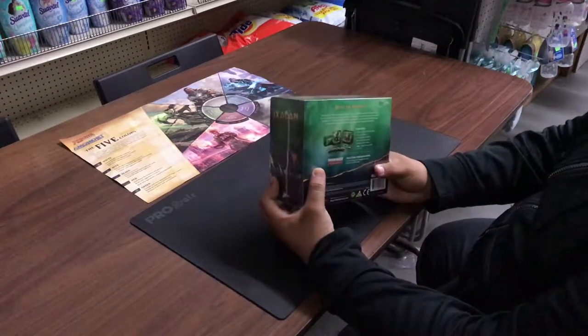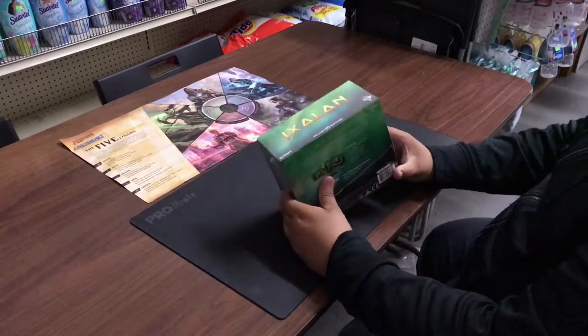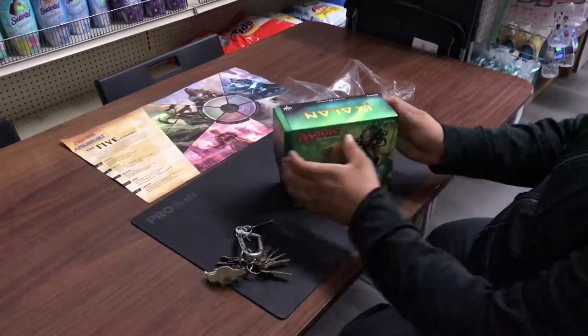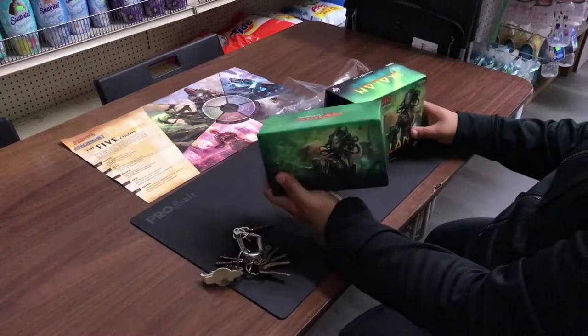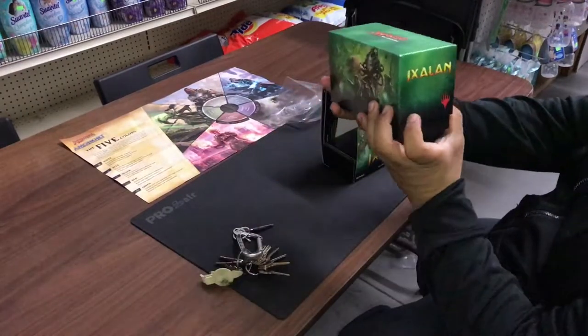You also get a spin-down life counter and a quick reference card. I wonder if it comes with a set list — we'll find out. Without further ado, let's take a look. That actually looks freaking nice!